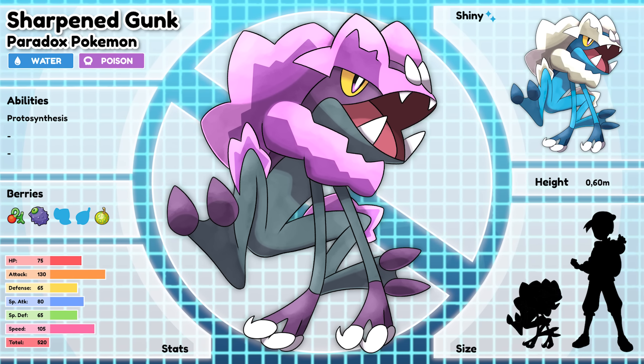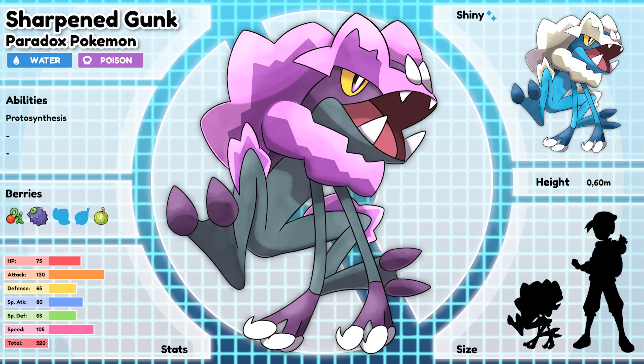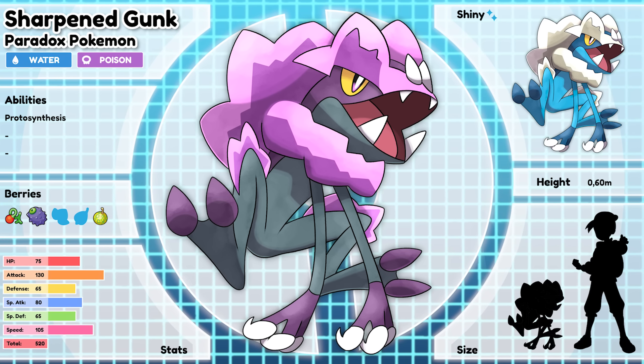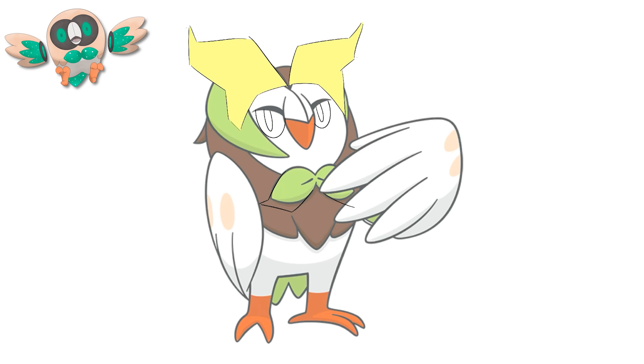Sharpened Gunk — it isn't common for a paradox Pokemon to evolve. Some more research is needed to better explore this phenomenon. Spiky Bubbles is the first species we've seen evolving, but rumors say that others are soon to follow. It seems that this version is a lot faster and more intelligent. Its poisoned chemical structure changed to include a toxin that can put its enemies to sleep after some time, making it easier for them to chase down and defeat their enemies. I am extremely happy with how this piece turned out.